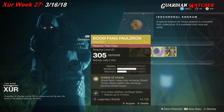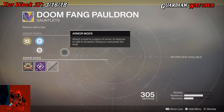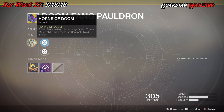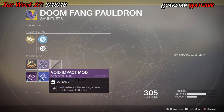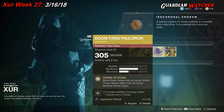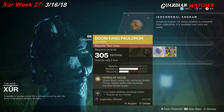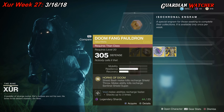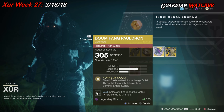Next exotic we'll be going over is the Doomfang Pauldron for the Titan. This comes with two resilience and one recovery. The intrinsic perk is Horns of Doom — Shield Bash melee kills recharge Shield Throw, and melee ability kills recharge the Sentinel Shield super. Then we have Plasteel Reinforcement mod, Restorative mod, and Void Impact mod. This is definitely one of the better exotics for the Titan, especially when using your Sentinel subclass. It is good in PvE as well as PvP — grab this if you don't have it. It's a Tier 2 in both PvE and PvP.